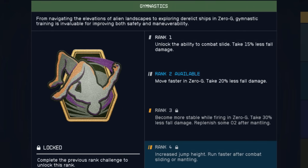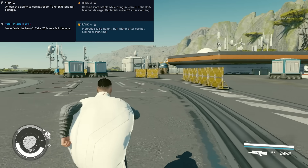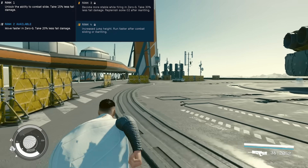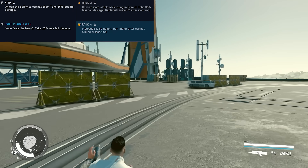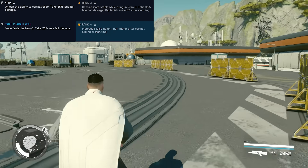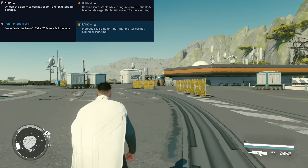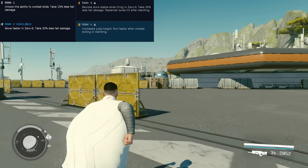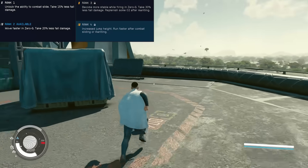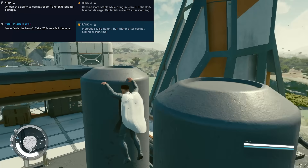Gymnastics looked like a cool skill on paper until you realize how bad the combat slide is in this game. Your character moves about 2 feet, then stops sprinting, requiring you to input a fresh command to run, which you'll more than likely not time optimally. The only place it's actually useful is for a slick transition into stealth. You also get reduced fall damage, which is nice, but anybody with a jetpack should be avoiding fall damage 99% of the time. Further ranks do provide unique benefits — you can move faster in zero-g, but that's quite rare as no planets will be zero-g and only the odd space encounter will be. Rank 3 makes you more stable in zero-gravity, which is borderline useless, but you do get momentum from mantling which is actually a pretty substantial amount.